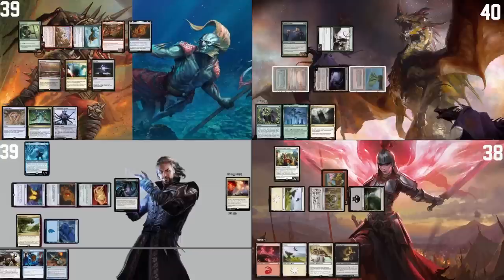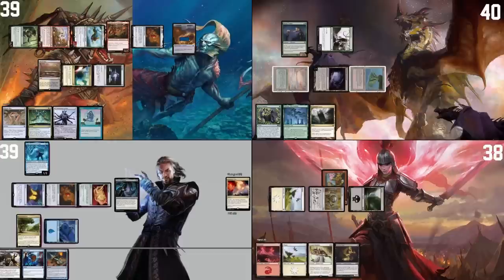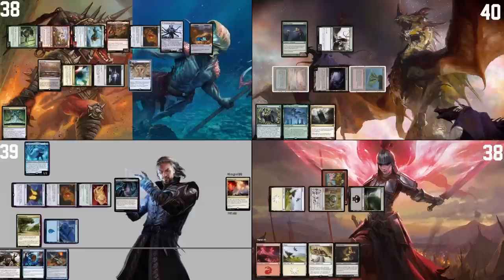Last turn. Go to my turn — we'll hit Jordan with Ragavan and we'll hit Mons with Toski. I'm going to block your Toski and my Recruiter of the Guard dies. Trigger — reveal a Mystical Tutor. That's pretty good. I'll draw a card off Toski, taking a damage. I'd like to play a Wandering Arclight. I'm going to cast a Crowbox — I'd like to imprint Snap. I'll tap Mons and a Treasure.